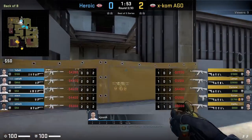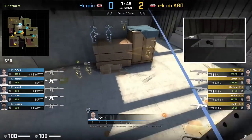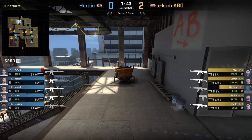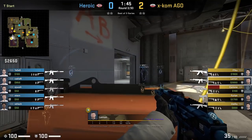Shush throws two mid flashes for his teammates to push through at the start of the round. The first flash is thrown from window for anyone inside team mid. For the second flash he gets onto the board and flashes for anyone holding from outside team mid — especially that generated position — which blinds Leeman, assisting the kill for Stown.